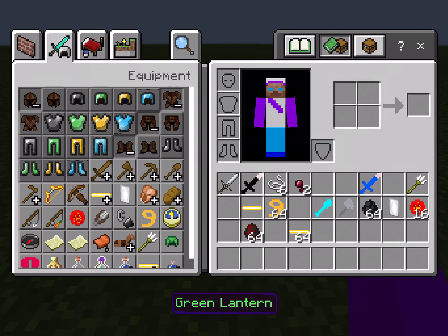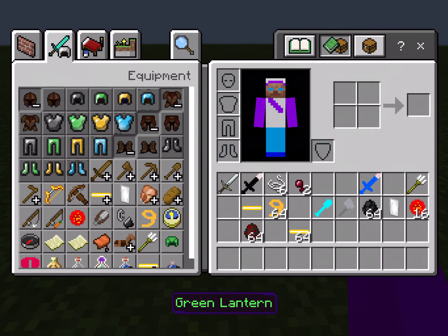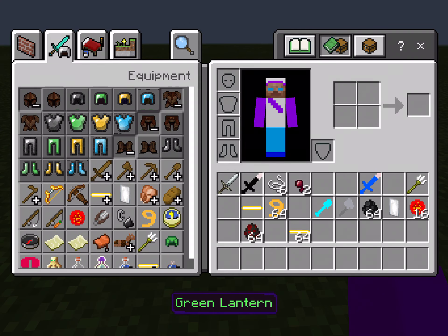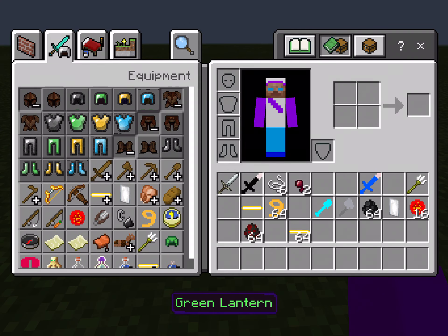Batman's stuff makes you run slower, which is kind of weird. I painted this with my own skin. Here we have the Green Lantern armor — it also gives you speed, strength, and ease.